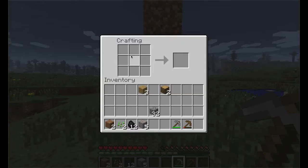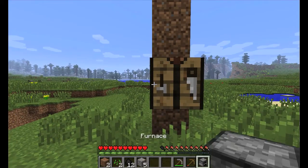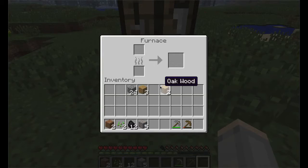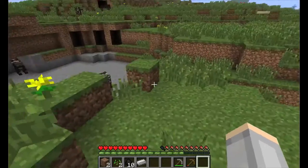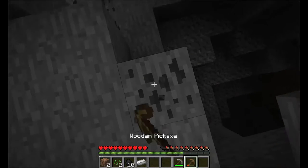We got the wooden pickaxe and we whacked the iron ore — it drops a little block called iron ore. Now I'm going to show you how to smelt. It's actually pretty easy: take cobblestone and put it around all the edges to make a furnace. Go into the furnace, take the coal we collected, put two pieces in the fuel slot, put the iron ore on top, the fire heats up, and after a while you get an iron ingot. We use iron ingots to make better tools and armor.